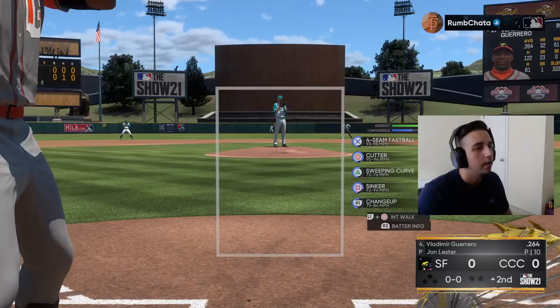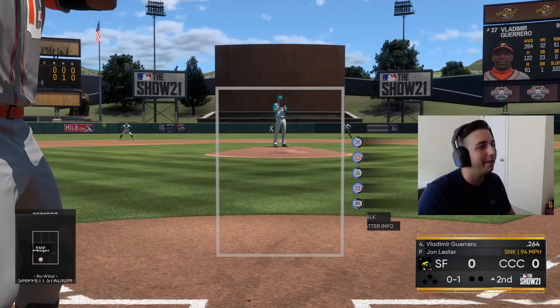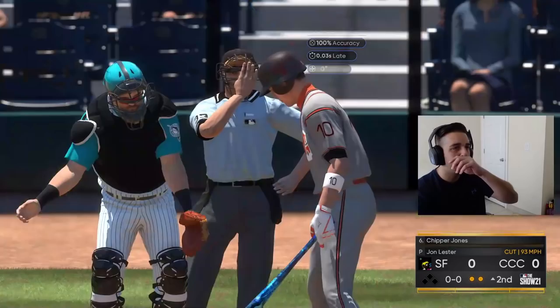Nothing across the board for us — one base hit but we didn't do anything, missed a couple pitches we shouldn't have. On the mound we try a sweeping curve in the dirt, he chases — strike three, one up one down. Then we get him chasing again — strike three! Two strikeouts to start the inning.